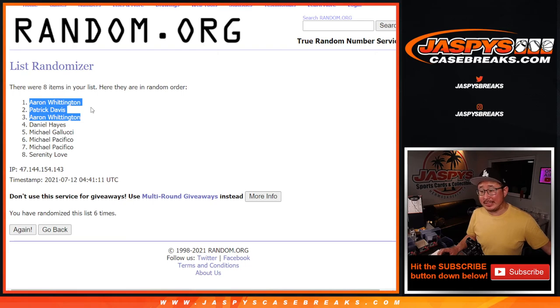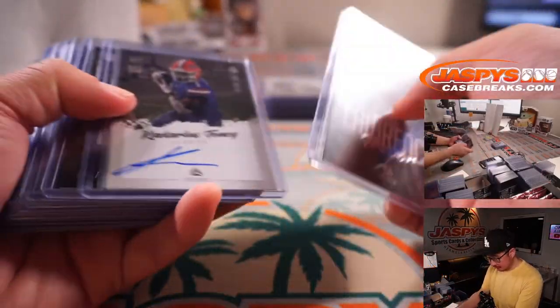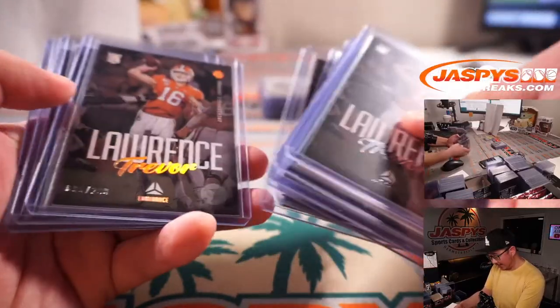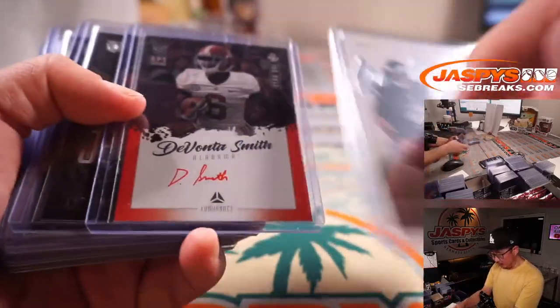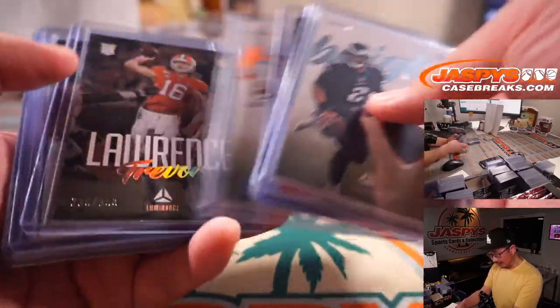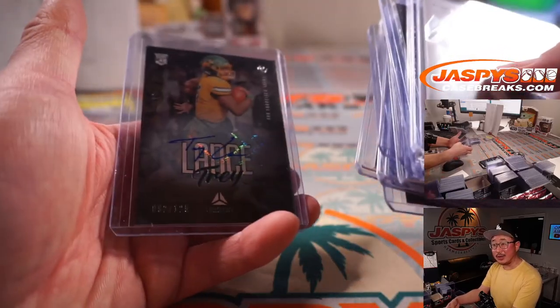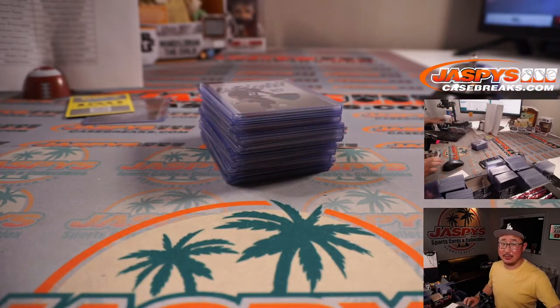I'm Joe for jazpyscasebreaks.com. That was 2021 Panini Luminance Football, half case, pick your team number eight — which was the first half of the case because eight filled before seven. Seven is still available in the store on jazpyscasebreaks.com. Quick little recap: I like the relics, the year one on-card autographs, excellent photography — these are all hallmarks of Luminance. Red ink autos, different colored inks, different short prints — a lot of nice stuff. And the Trey Lance we started off with, which was pretty cool. Thanks for watching, thanks for breaking with us. I'll see you next time on jazpyscasebreaks.com.